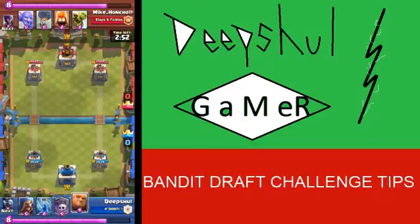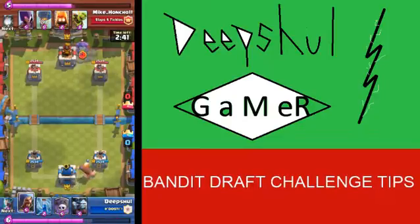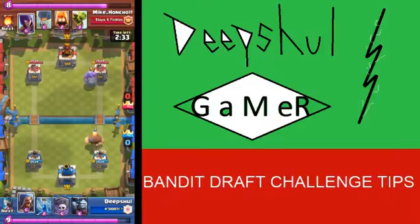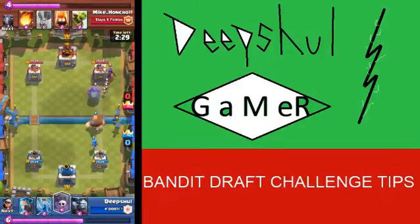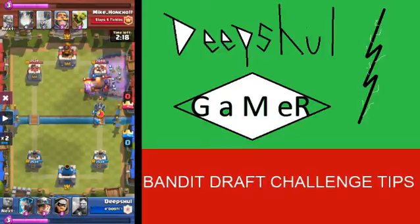Here I drop my Giant in the back — obviously that's the best starting play. He drops Bowler, which is actually a pretty good counter. I drop my Wizard a bit behind so it misses the first Bowler ball, which is actually good, and it removes the skeletons.